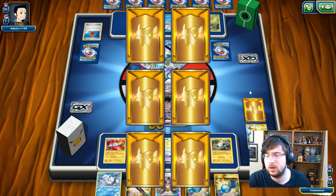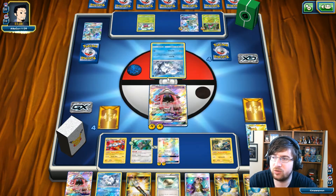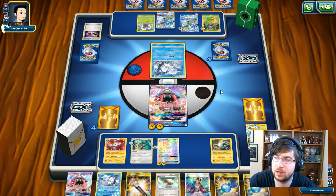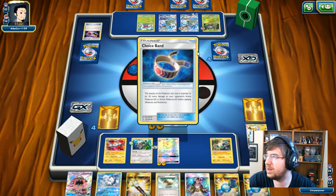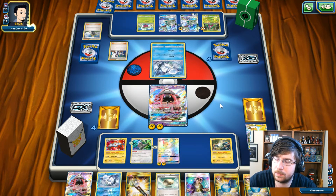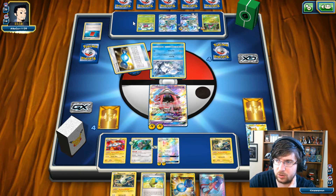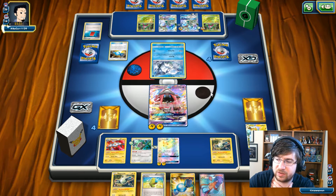My opponent only has the Choice Band so the Field Blower isn't great right now. Using Tapu Lele as my best attacker given his energy, not mine. We go for the knockout — that's 120. We're on point and slightly ahead because we have the attackers flowing. I didn't have Energy Retrieval down, so I can't retrieve my energy. My opponent brings up the Alolan Vulpix, returning Double Colorless Energy back to the deck.